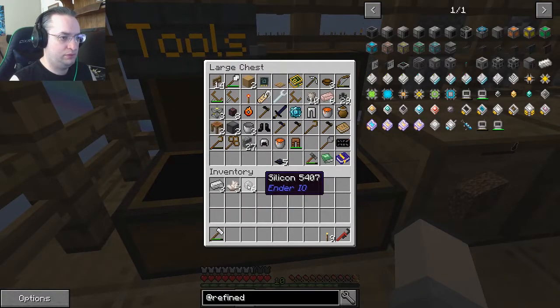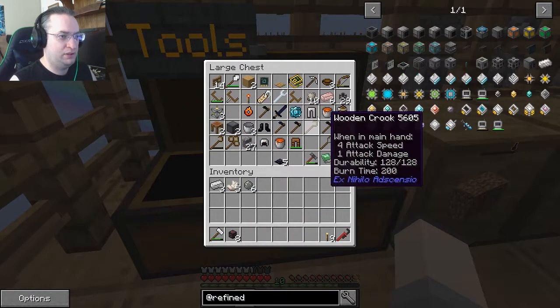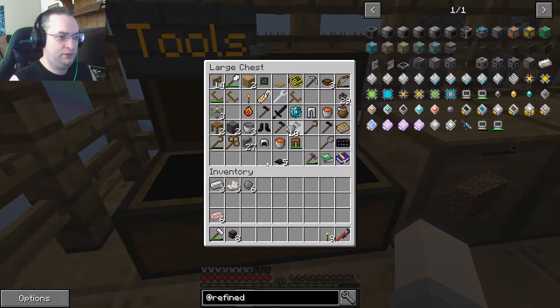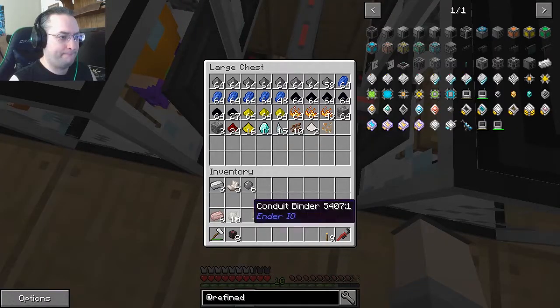The sticks are in the chest on the left. All right, so where are they? There they are. Grab those. Mineral lava, I guess.